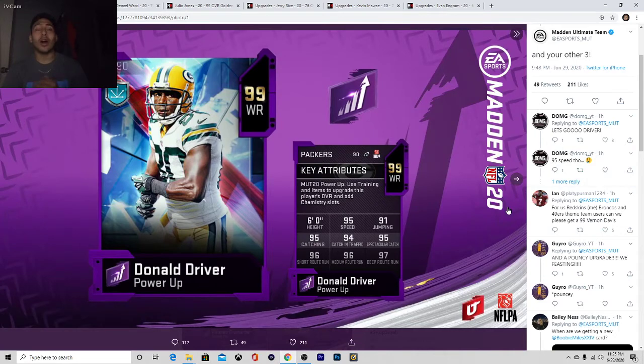Donald Driver, wide receiver. Let's just jump to the stats. He's 6 foot. 95 speed, 91 jumping, 95 catching, 94 catching in traffic, 95 spectacular catch, 96 short route running, 96 medium route running, and 97 deep route running. I'm going to tell you guys right now — this guy should be in the slot. He should not be playing your X or Z position at wide receiver.